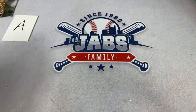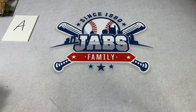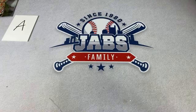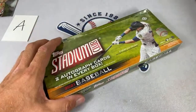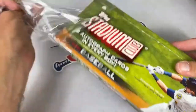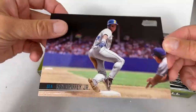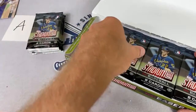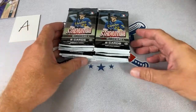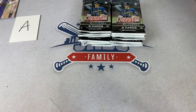Jeremy asks if Topps Finest will ever go retail — I wish it would. There's a Starling Marte, a Garrett Cole, and the man we were just talking about, Shohei Ohtani right there. Cory says Blowout has a crazy deal on Series Two for just $90. Ian Hopton says his 10-year-old son used his birthday gift card to buy a Topps Series Two box — love your content, watch you often. Hopefully he got some good rookies out of that box.